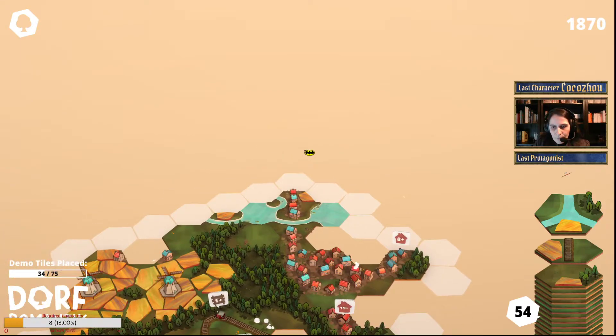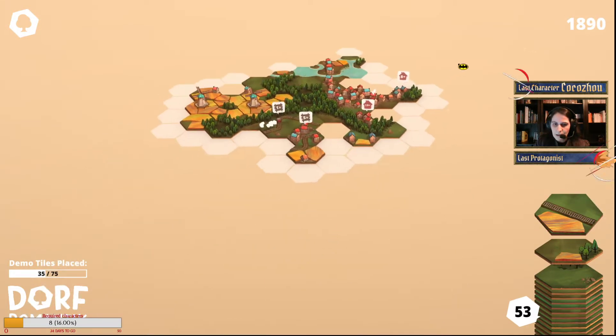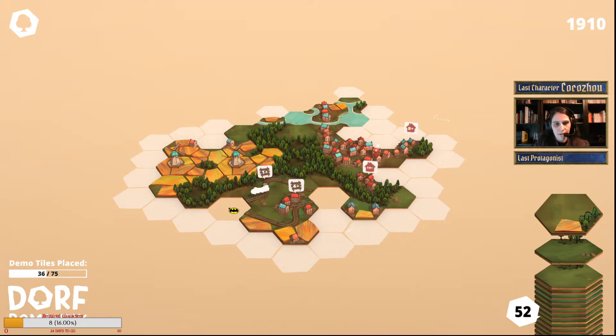Speaking of forest, we have forests, fields, and river. Much better — like this. And let's hope — if we don't have a fork, basically this poor little locomotion is just going to get stuck here. That would be unfortunate.